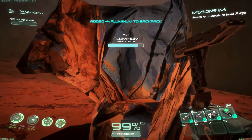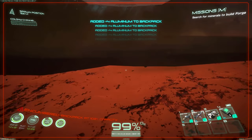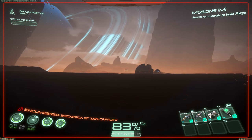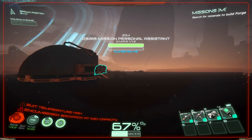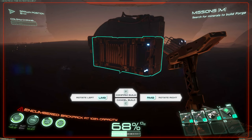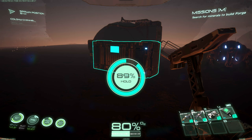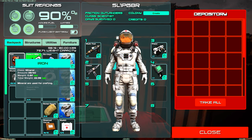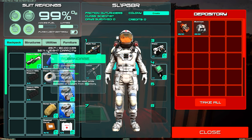We've got a lot of iron and aluminum, so we can get a depository going first — it's basically a chest. Let's go ahead and collect all these aluminum deposits. 'Encumbered — backpack at 102 capacity.' There's also a sandstorm, now turning into what looks like a rainstorm. We should probably be taking the robot with us since it has an inventory. Let's go into Utility, then depository, rotate it, confirm build, hold left mouse — nailed it!